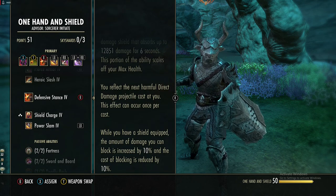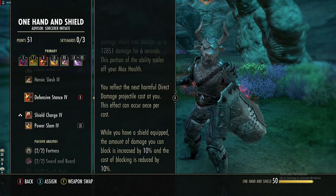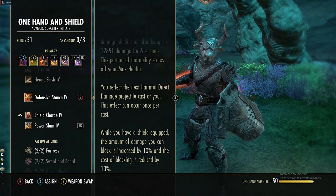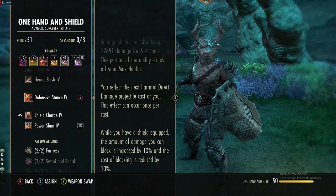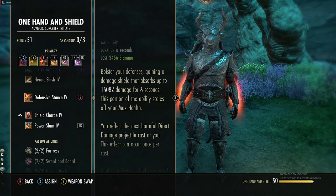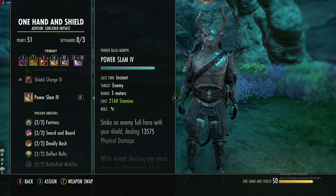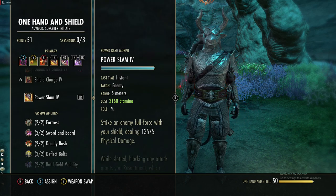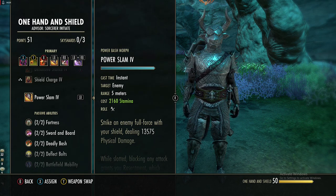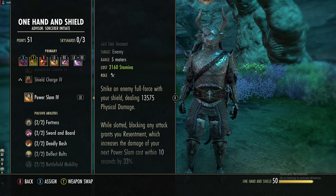You reflect any direct damage projectiles — this can occur once per cast. While you have a physical shield equipped, the amount of damage you can block is increased by 10% and the cost of blocking is reduced by 10%. With food that gives maximum health this ward goes up to 15k. The next skill is also a Sword and Board ability and is one of our main damaging skills. In this recent update they changed the skill to also scale off of bash damage, but like normal skills it also scales off of weapon damage.